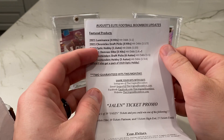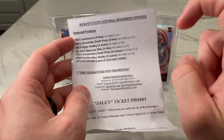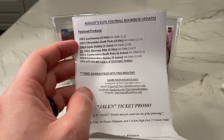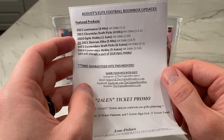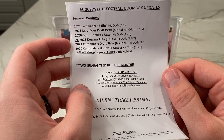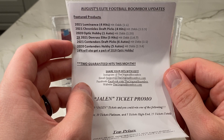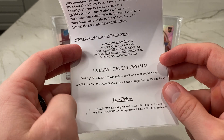Let's take a quick look at the sheet they got here to show us what we're going to get. 2021 Luminance is kind of the big one — it's a $70 pack, guaranteed hit there. Chronicles Draft Picks — haven't opened any of that, so interested to take a look. Got one pack of Optic Hobby from 2020, which I love. Two packs of 2021 Donruss Elite. One pack of 2021 Contenders Draft Picks, another guaranteed hit. A pack of Contenders Hobby from 2020. And then also a 16% chance at a pack of 2019 Optic Hobby.